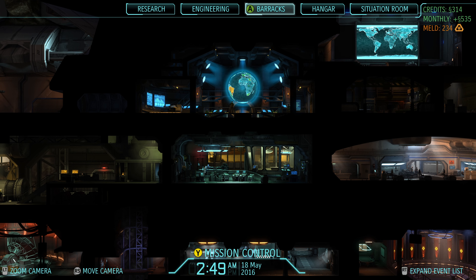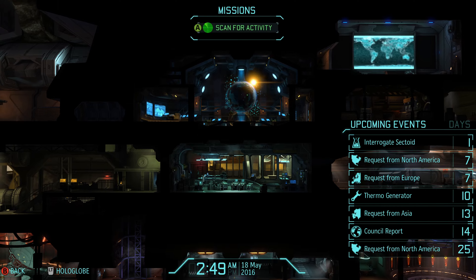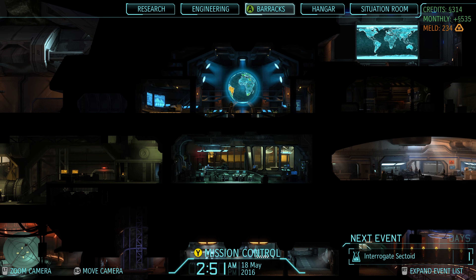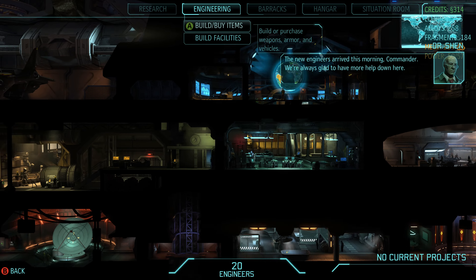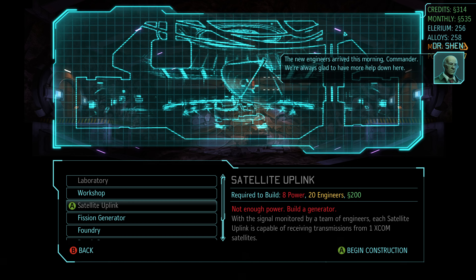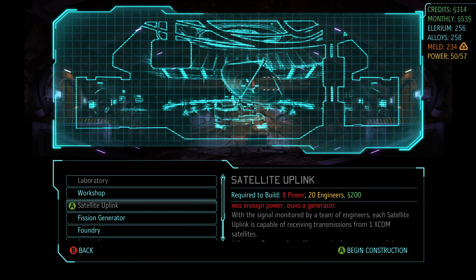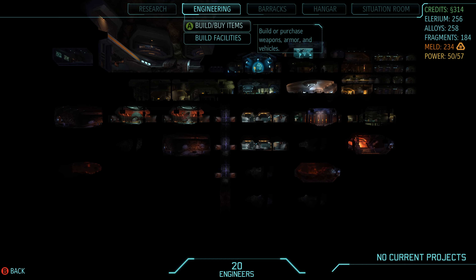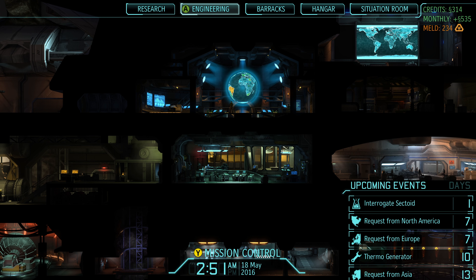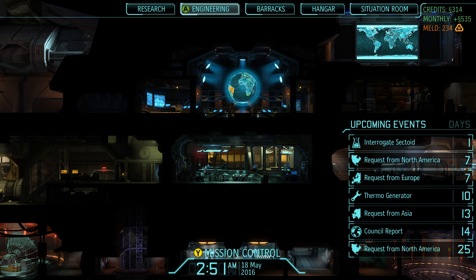We got quite a bit of money off of that mission, which is almost enough to build the thermo generator. Actually, we're already building the thermo generator - enough to probably build the uplink. That's enough money to build the uplink once the thermo generator is done, and more than half of what we need for the first satellite. So that should limit how much we need to sell once that thermo generator is done.